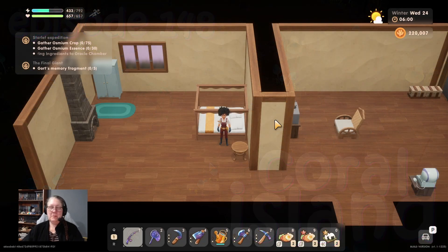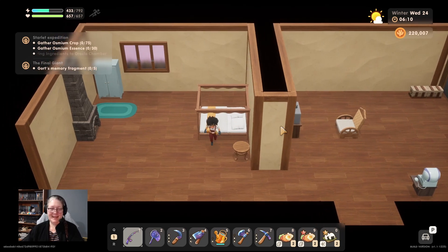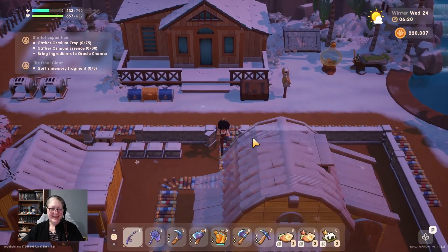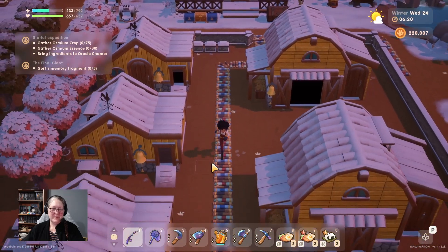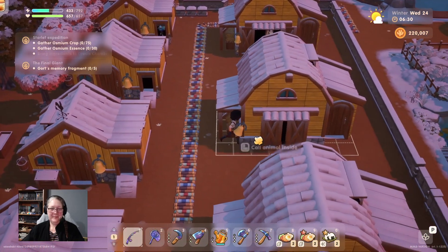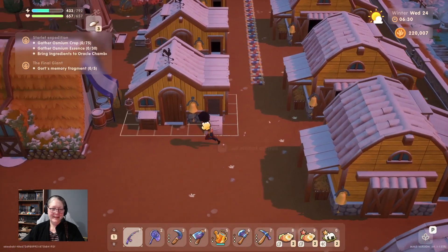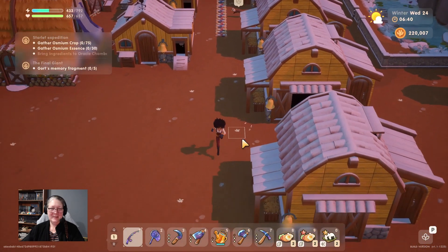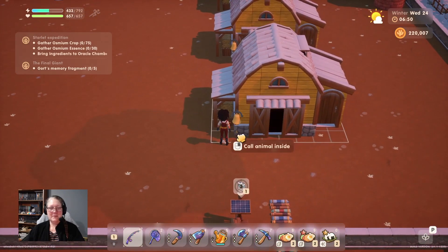Welcome back everyone to Coral Island with Blaze at Fireside Farms, this is episode 147 - away we go! Let's get into it. We let all the animals out first. It is the 24th of winter, and very soon these guys are going to need some grass planted.